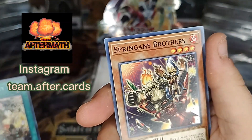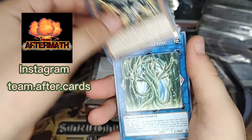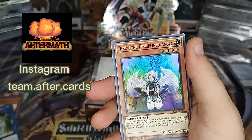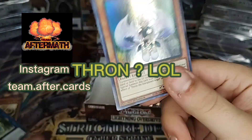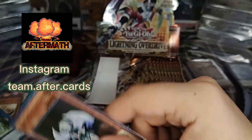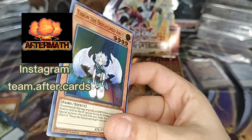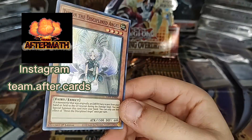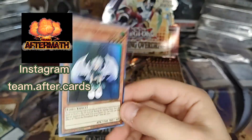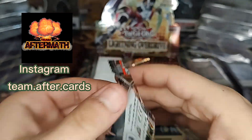Spriggan's Booty and then Spriggan's Brothers. Judgment of the Branded, Scrap Raptor, Sunvillian. Thrawn is always popping up, guys. He's kind of a meme with this set — actually kind of a meme with Yu-Gi-Oh in general. Thrawn is always popping up in Lightning Overdrive. I think we'll actually probably see him again.